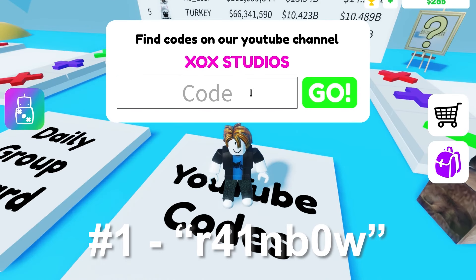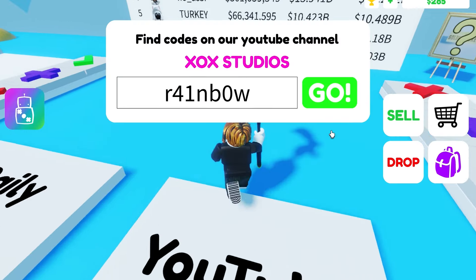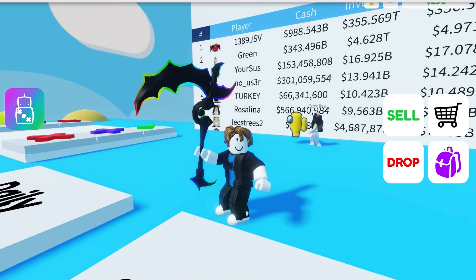Number 1 is Rainbow and the code gives you a free rainbow item — that is why it is the best code — and I got this rainbow scythe. That is all the top 10 codes. What is your favorite code? Let me know.